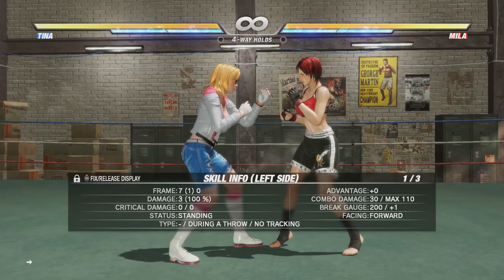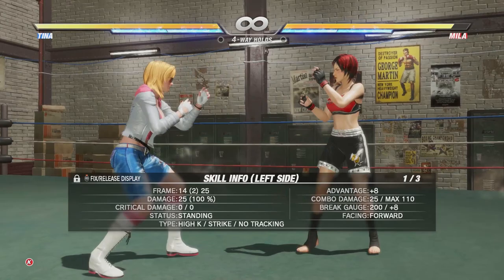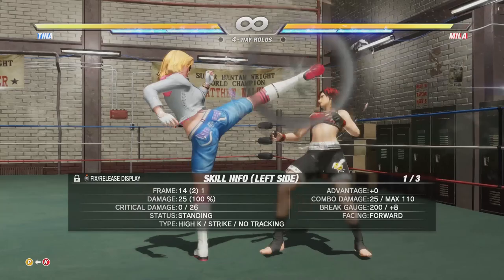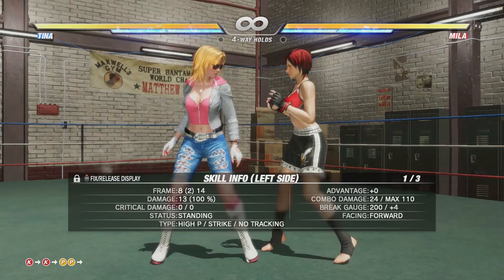I want to start things off by talking about your offensive options. First up we have punches and kicks, and the frame data is displayed down below. My punch is 11 frames and my kick is 14 frames. Typically in Dead or Alive, punches are faster than kicks, however kicks tend to have much better range. On top of being a bit slower, kicks also tend to have more stun, so they stagger the opponent a bit easier than your punches.